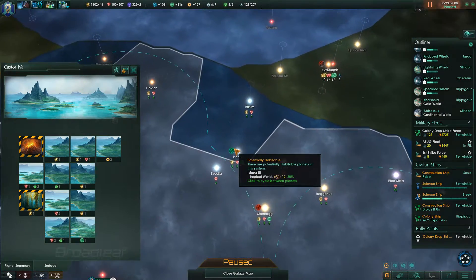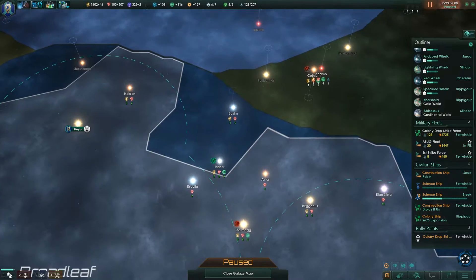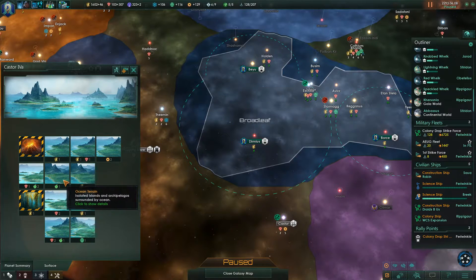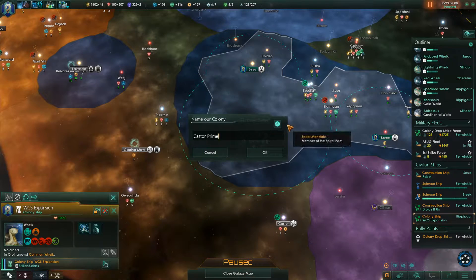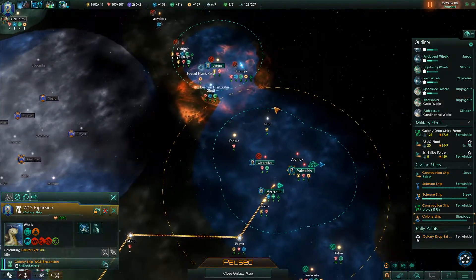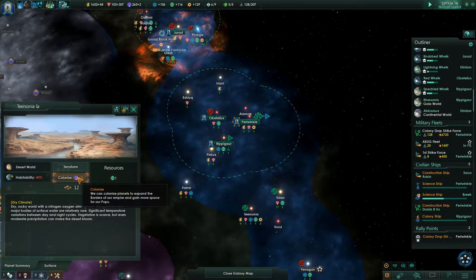There is a tropical world there that I would like to get terraformed. Is it being terraformed? It is not. That would be a little bit expensive right now, so I'm going to hold off for the moment. This one is already available. Where would I want to put down? I guess right there. That's fine for now. I'll come up with more names later — I keep meaning to do that, and then I don't. That would be a decent world to colonize.